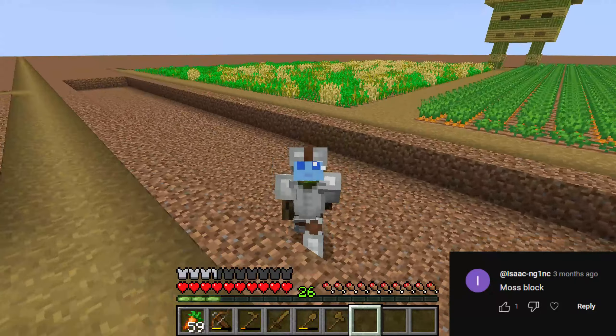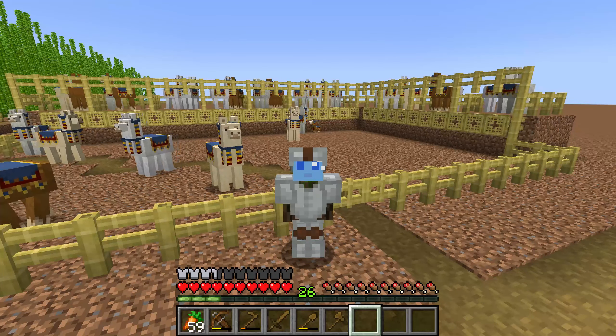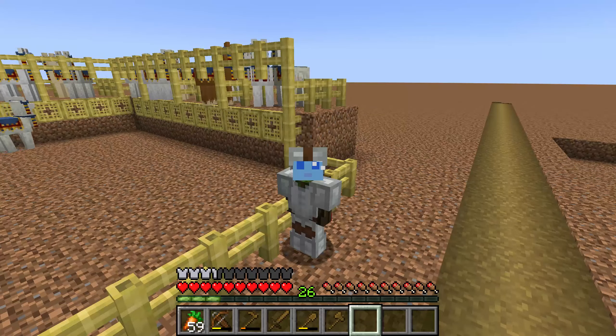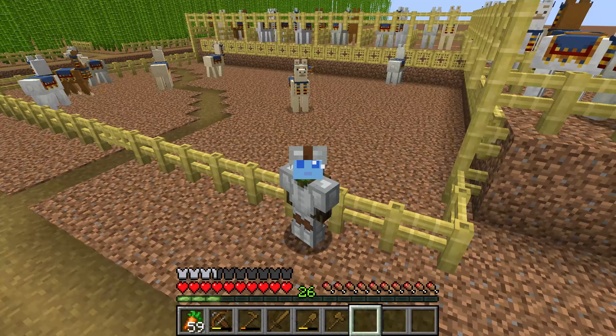I got Moss. I just made myself a little mossy area. I was going to terraform the entire place, but when I realized it needed bone meal, I couldn't do it. The good thing about Moss is it gave me seeds, which means I had wheat. And of course, I already had llamas from my interactions with the wandering trader, so that meant I could breed them.